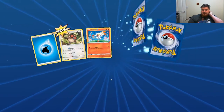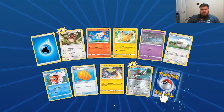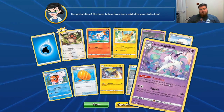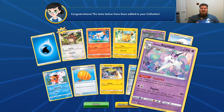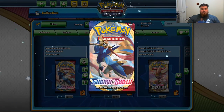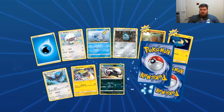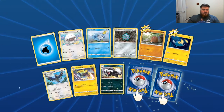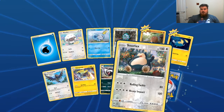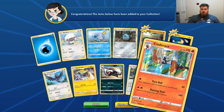If only the real packs were that easy to open. Water Energy, Hoothoot, Scorbunny, Pikachu, Sinistee, Wooloo, Seeking, another Big Charm, a Galvantula — that's a cool Galvantula — Reverse Pawniard, and... are you serious? It gives me another one. Water Energy, Wooloo, Sobble, Ferrisseed, Digletts, Chinchou, Corvusquire, that Galvantula again, Lenoon, Reverse Holo Snorlax again, and Holographic Cinderace. Cool.